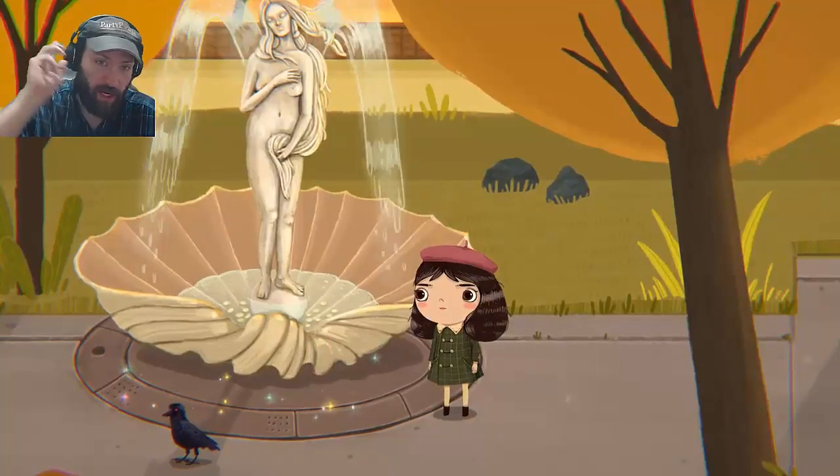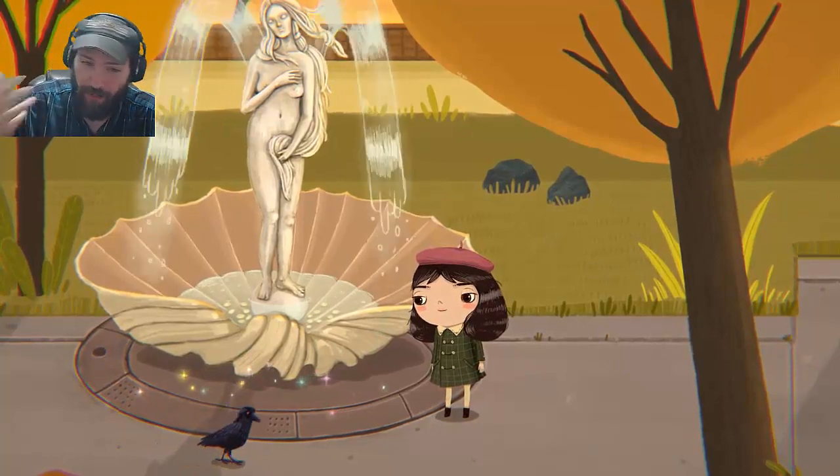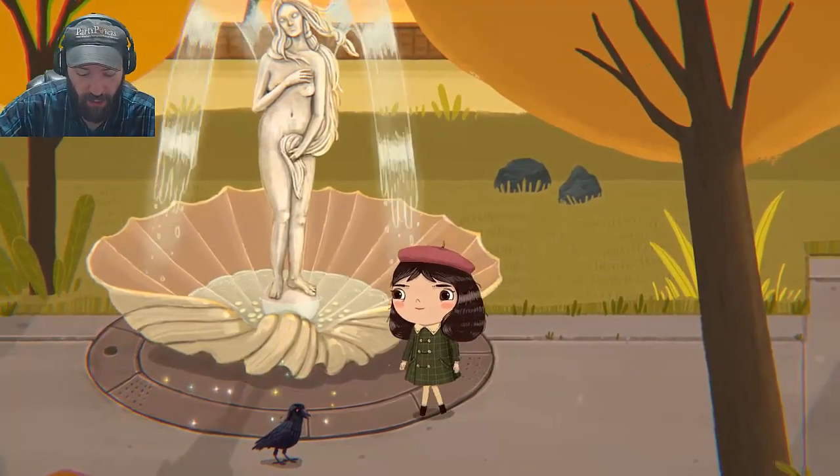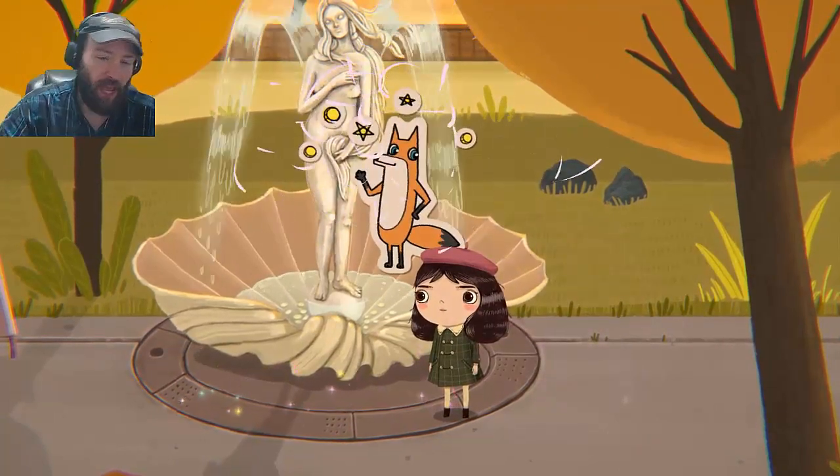The next one here is at the zoo. After you get the birds and bees talk from Mr. Voice, you just hit this fountain with some glitter. And that's it.